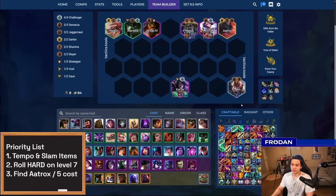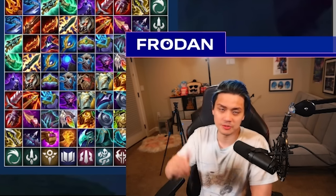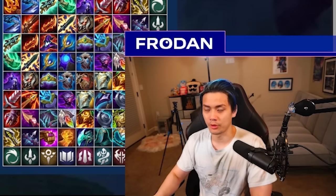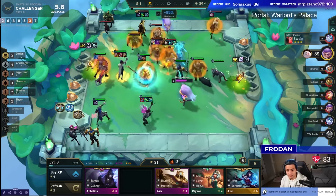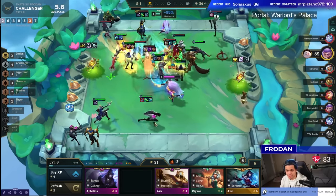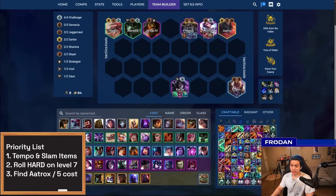Having three items on Kaisa and two items on Fiora — specifically BT and Titans on Fiora and AP with mana generation on Kaisa — are some of the best combinations. But one really important item is Last Whisper on Quinn or even Evenshroud on Nasus. This is because Challengers are high on auto attacks, dealing a lot of physical damage through sheer attack count. When their target dies, Challengers dash to a new target and increase their attack speed bonus, snowballing the fight. That's why Last Whisper is really important — get past super tanks and get those resets.